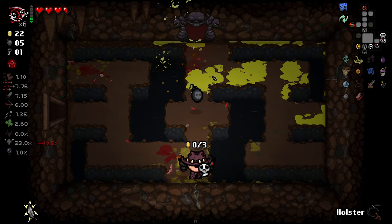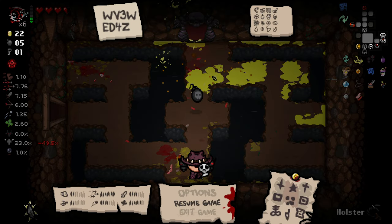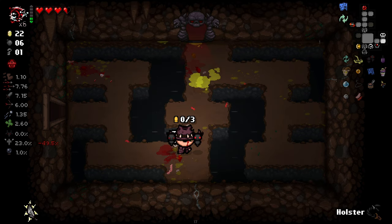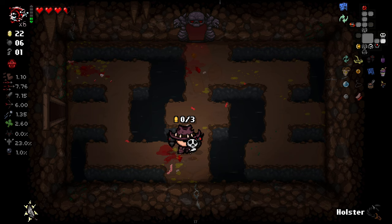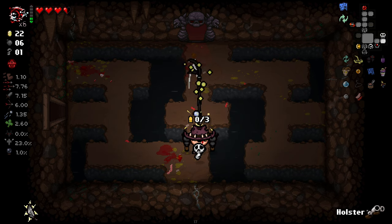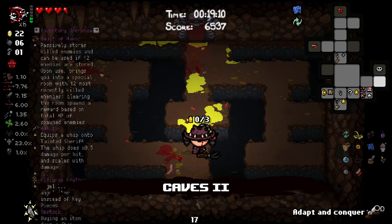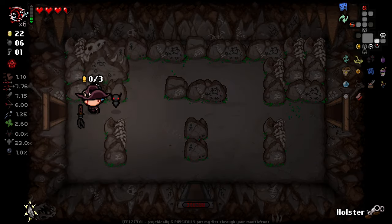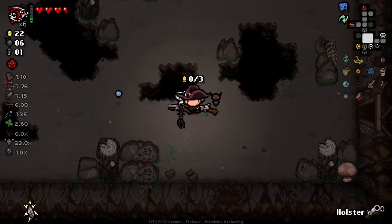This character needs more damage — I just point blank shot a maggot with Twisted Pear and it didn't die with 7.15 damage. How are you gonna tell me that doesn't kill that fool? That's ridiculous. I just lost my angel deal chance because of that — that is silly. That should have been an easy one-shot and I don't know why it wasn't.